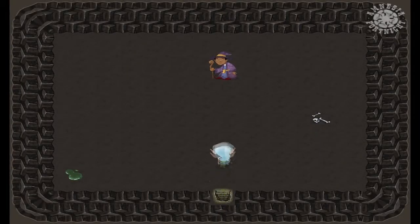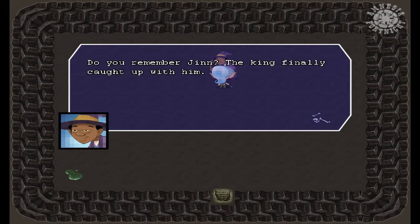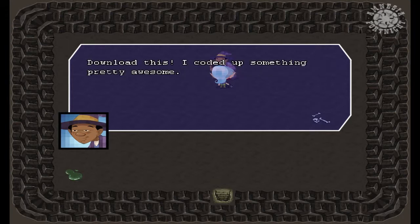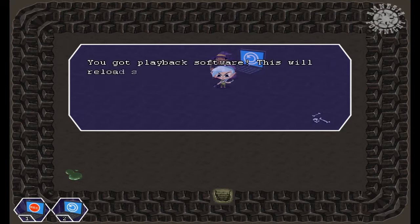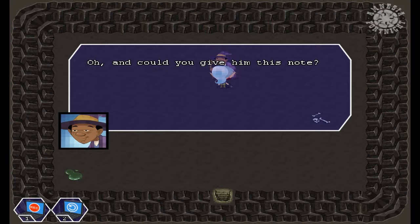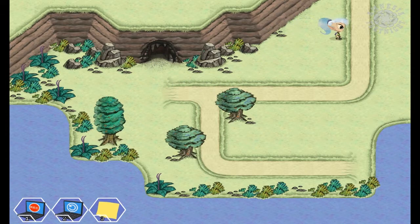Alright, so far I like the art style. I coded up something pretty awesome — record! You got recording software. This will snapshot the entire world on your laptop. Press 1 to use it. You got playback software — this will reload snapshots you've captured of the world state. Oh, and you could give him this note. You got a wizard note. It's worth one wizard note. I got a wizard note for my wizard note!